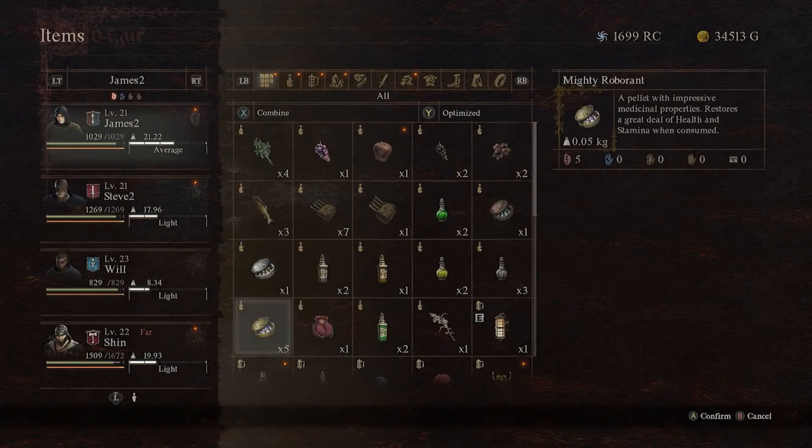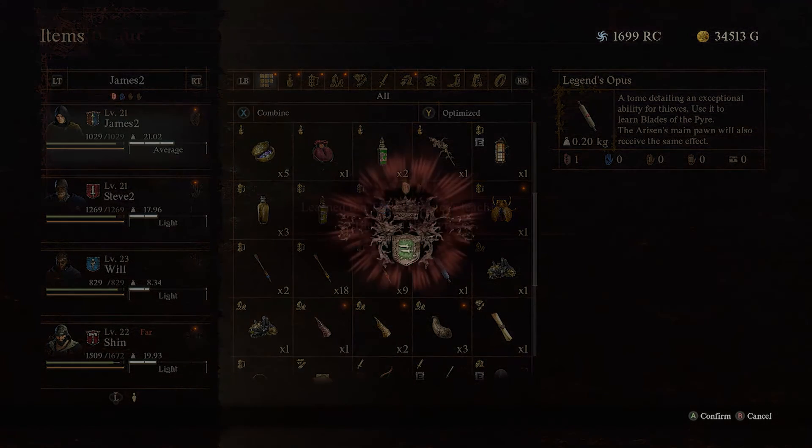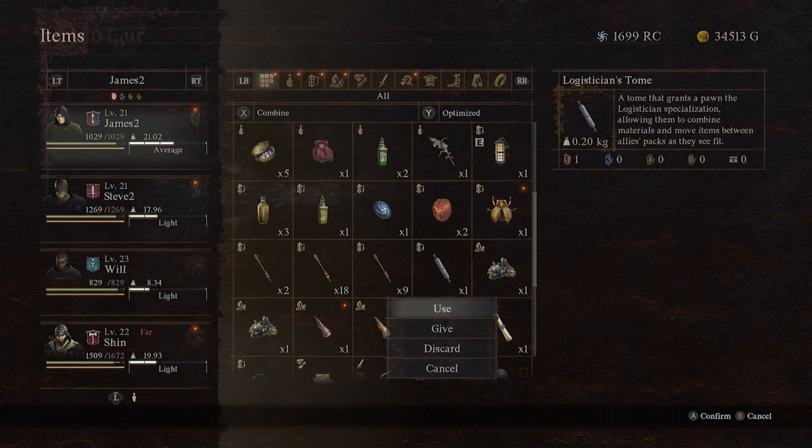What you will do here is talk to him and ask him about everything. He will then eventually give you the scroll, which is the Legends Opus — an attuned item with an exceptional ability for thieves. Use it to learn the Blades of the Pyra. The Arisen's main pawn will also receive the same effect, so if you want your pawn to have it as well, you'll be able to, but you've got to be a Thief. And that is just how you get it — it's pretty simple, actually.